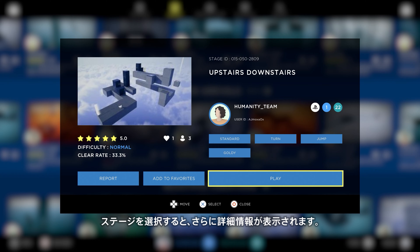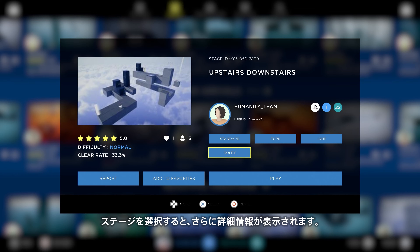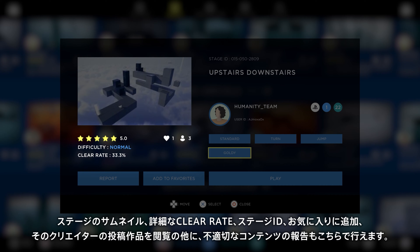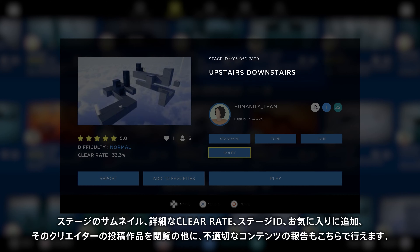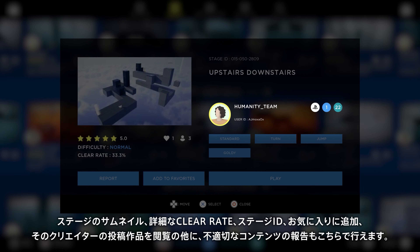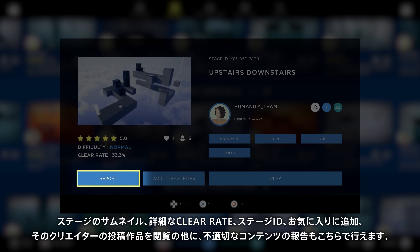Selecting a level from the list brings up a window with even more information: a larger thumbnail, detailed clear rate and play stats, stage ID, options to add it to your favorites, see more from that creator, report inappropriate content, or play it.